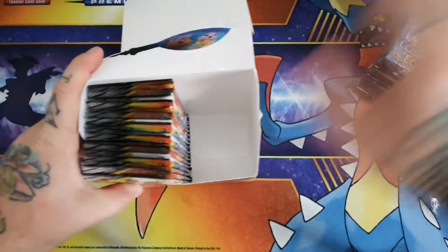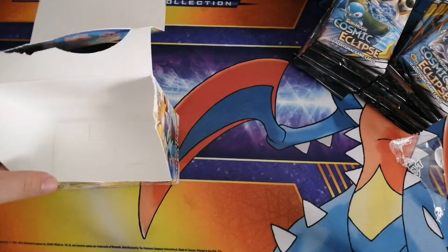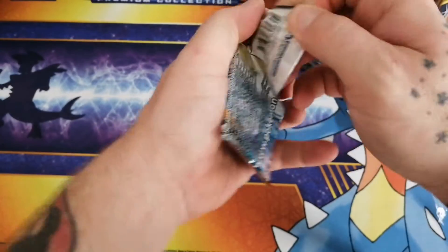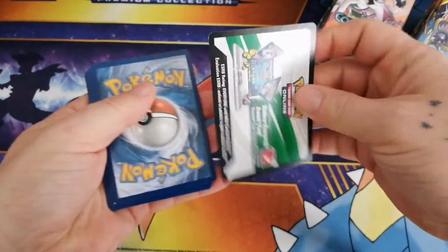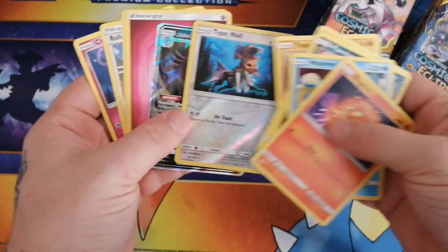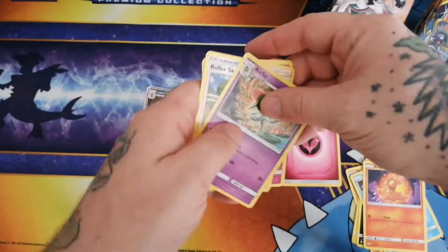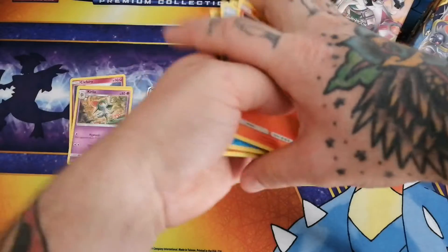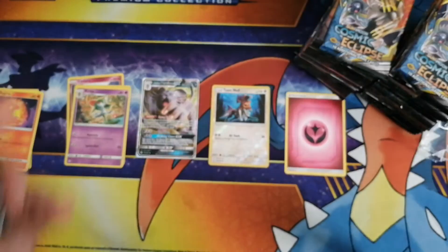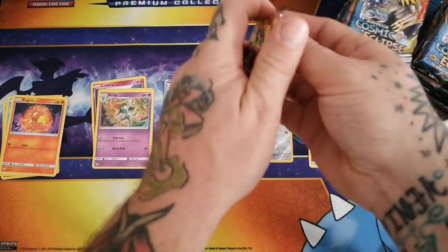We're going to go ahead and set these guys here. Let's reposition that a little bit better. Alright, here we go guys. So we're going to go ahead and get into the left side of the box. We're going to do every other code card for you guys. There we go - first hit. So we got a reverse Persian energy, three uncommons, and then our commons. That's how we're going to do it - just stack them like so.